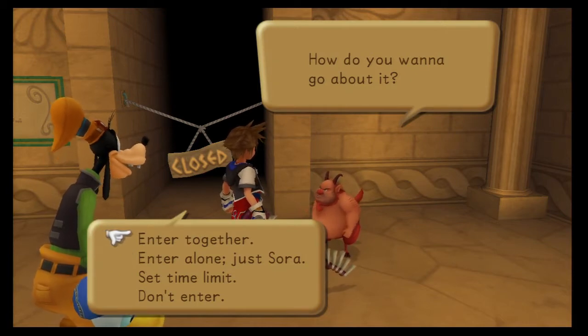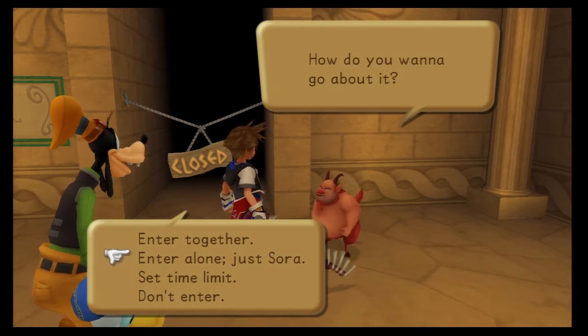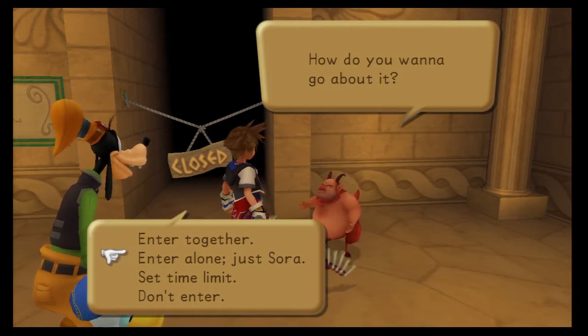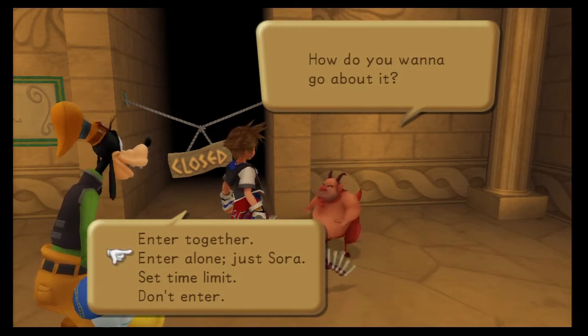By the way, for the Enter Together, we got the Gravity Spell — very nice. Enter alone, just Sora, we got the Combo Plus ability for Sora. We'll get more of those as we level up. But for Rod or Staff, you don't get those until later in the game actually. So this one actually helps just because you get it from the Phil Cup.